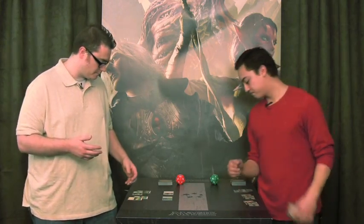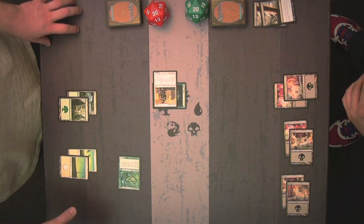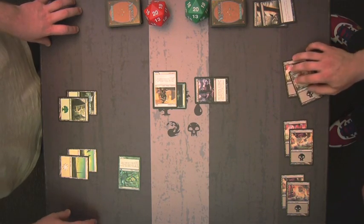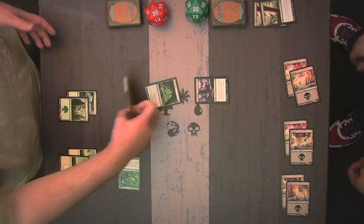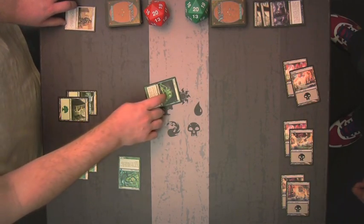Once an opposing creature is enchanted with an aura with Totem Armor, how can you deal with it? There are still a few ways. This time instead of Doom Blade, you're going to cast Urge to Feed, an instant from Worldwake that gives a target creature minus three minus three for the turn. When Urge to Feed resolves, my Glory Seeker becomes a zero-zero creature. Any creature with toughness of zero or less is immediately put into its owner's graveyard — this isn't the same as being destroyed, so Totem Armor won't help here.